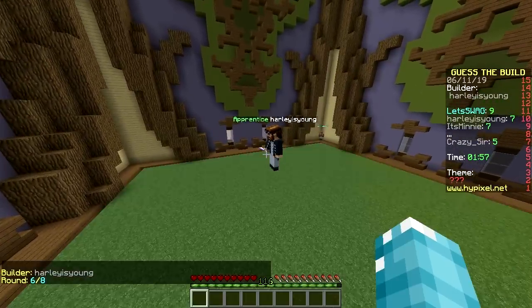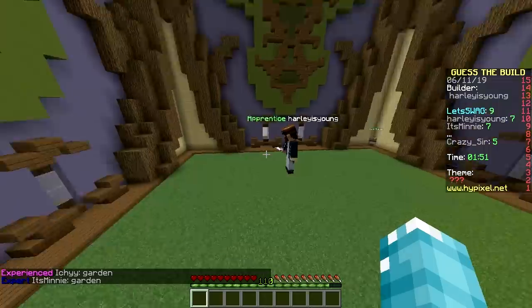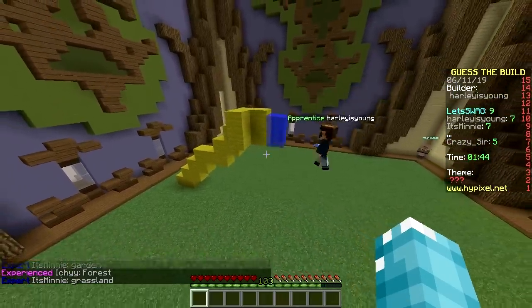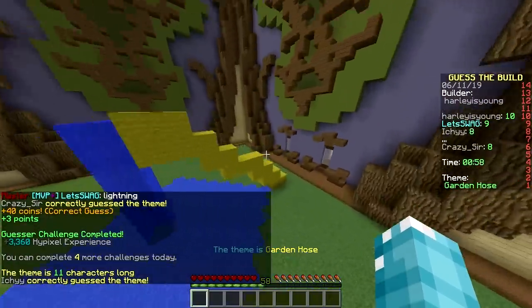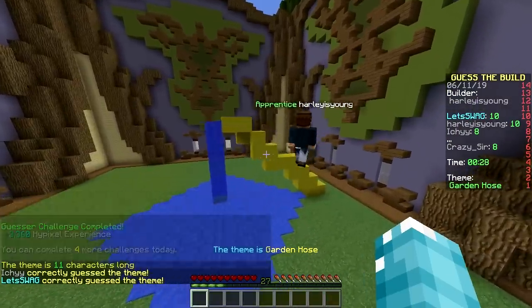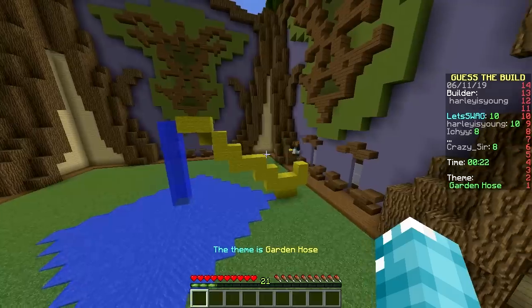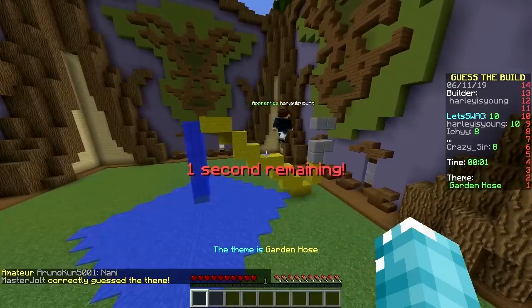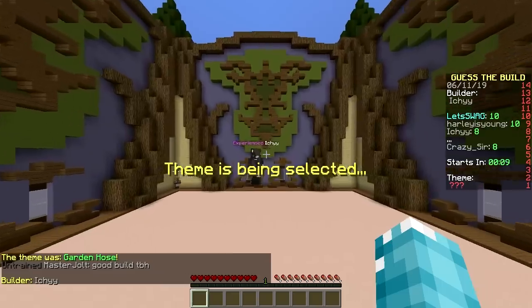My turn - let me change the floor first. Grass, boom. Yellow coming up, sticking up - garden hose! Nice one. Pop pop pop - water! Looks like a worm though. I'll add a tap for fun. Boom, nice tap! Maybe I'll add an on/off switch - that made it worse. We're tied for first place with let's swag!